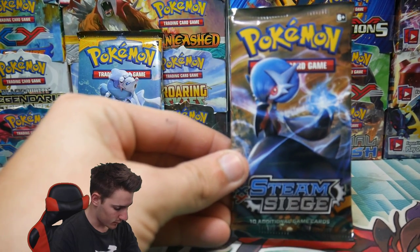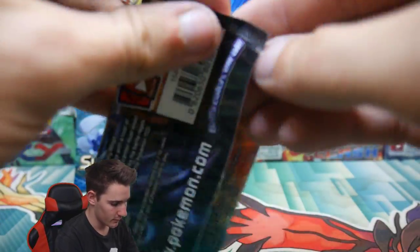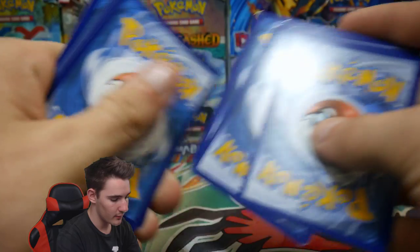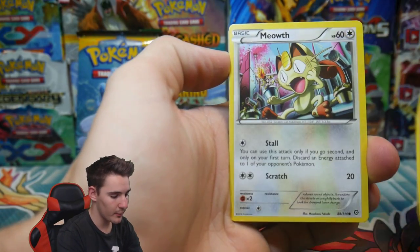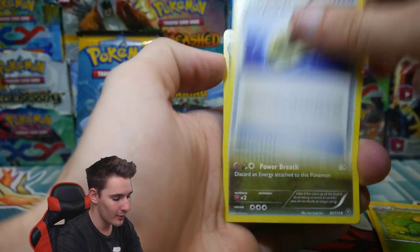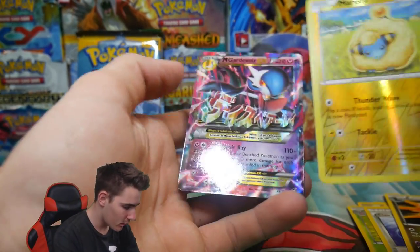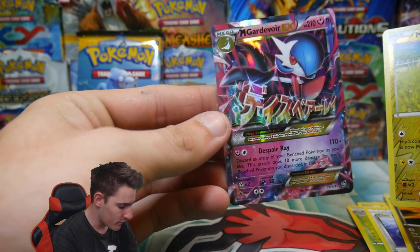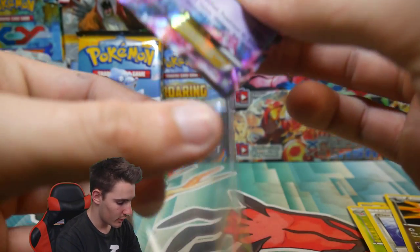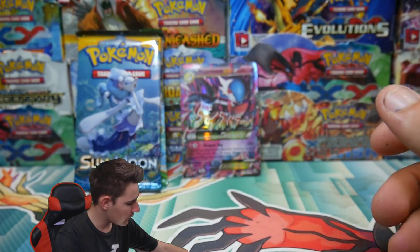Alrighty, let's focus this one in. So we have a Steam Siege pack. I haven't actually pulled anything from Steam Siege in a while — there's a code. Let's see if we can change it around in this pack. We have a Litwick, a Meowth, Probopass, a Rufflet, a Skiploom, Claw Fossil Anorith, a Zangoose, a Marill, and a Mega Gardevoir EX! Every time I get excited I get a tickle in my throat. We have a Mega Gardevoir EX right there — that actually just pretty much cured the whole not having pulled anything from Steam Siege in a while. That is really awesome.